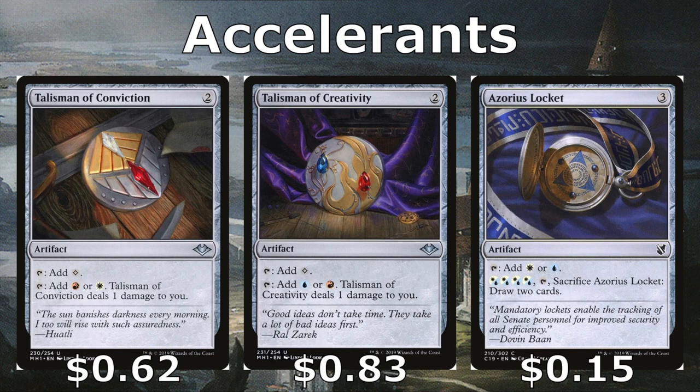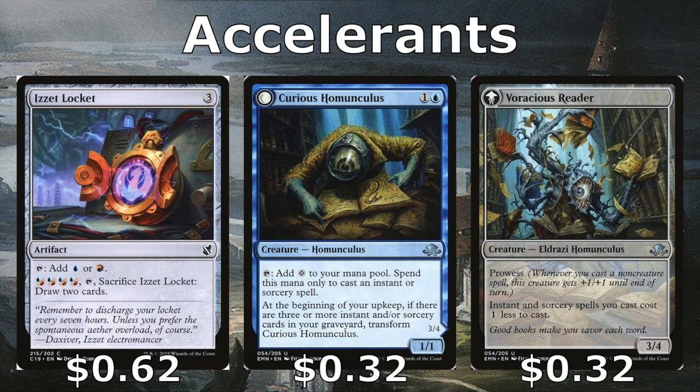For accelerants, we have the Talisman of Conviction and Talisman of Creativity, which tap for colorless but can also fix our colors at the cost of one life. Azorius Locket gives us white and blue — we can sacrifice it late game to draw extra cards. Izzet Locket is the same but gives blue and red. The Curious Homunculus is a mana dork we can tap for colorless when casting instants and sorceries. At the beginning of our upkeep, if we have three or more instants and sorceries in our graveyard, it transforms into Voracious Reader — a 3/4 with prowess and a cost reducer making all our instants and sorceries one less to cast.